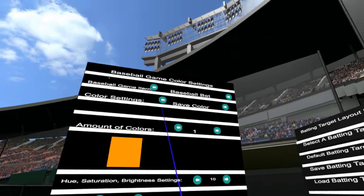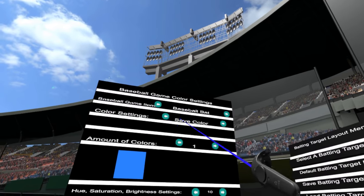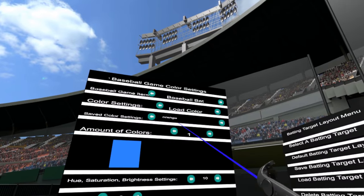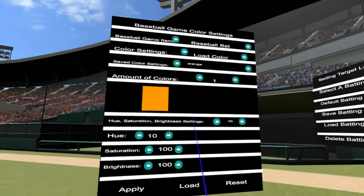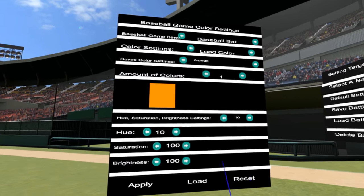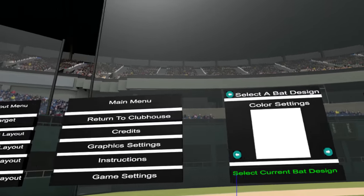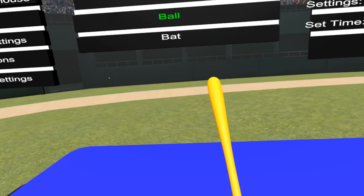Now we have orange saved. We should be able to go Load a Color and Delete a Color — we can cycle through, and orange is the only one we saved so far. To load it, just click Load and it loads the saved color. Reset will reset everything back to default when you're playing; it doesn't mess up any of the savings. So we're going to click Apply, then click Select, and now we have an orange colored bat.